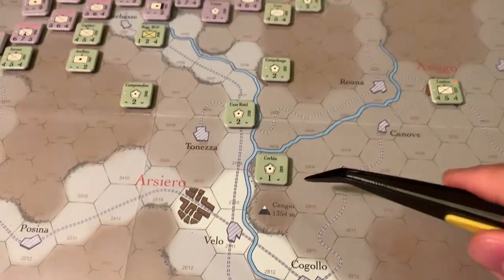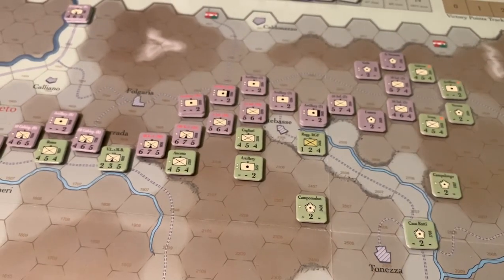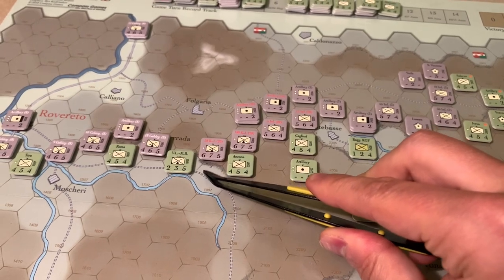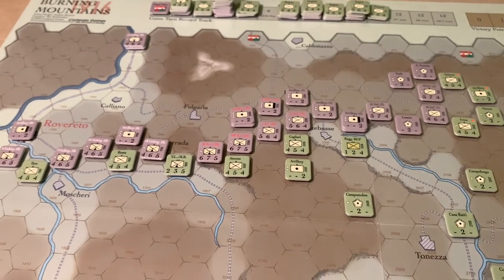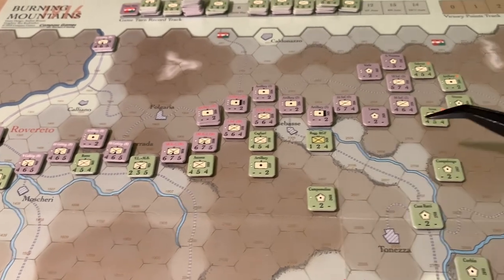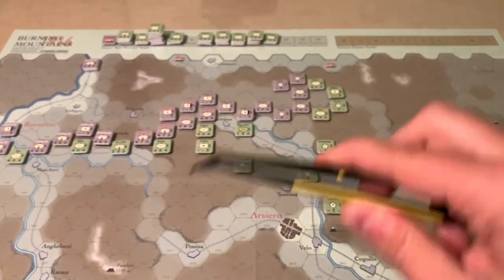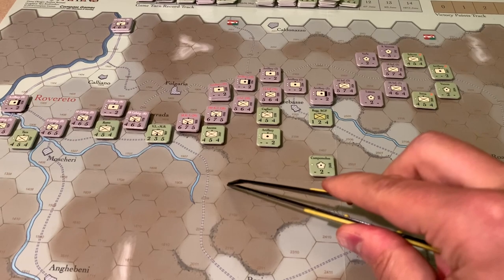There are interesting things about this game that are little twists on Mike Resch's system — unique to this part of the world — that I think will improve some issues I had in Battle for Galicia 1914. First, we've got fortress units. We also have attack, defense, and movement points, plus different unit types. For example, there's a mountain regiment here, and mountain troops for the Austro-Hungarians as well, whose combat and defense values are better than some units they're facing. That was one of my complaints about Battle for Galicia — that all the units felt cookie-cutter. In this game they're more varied.